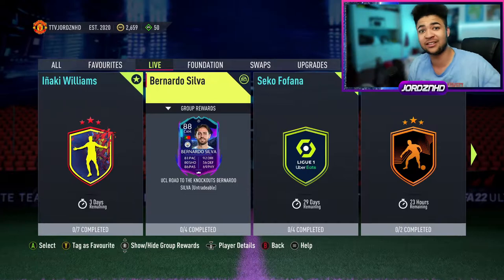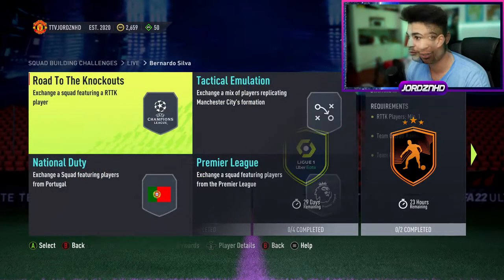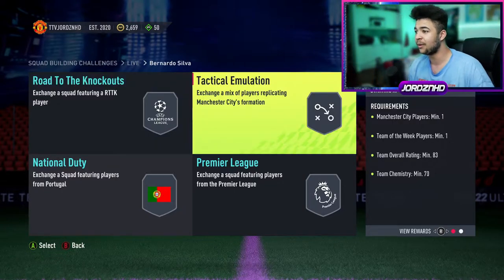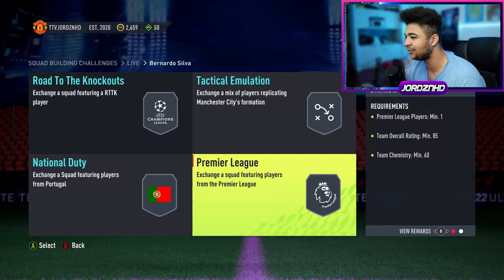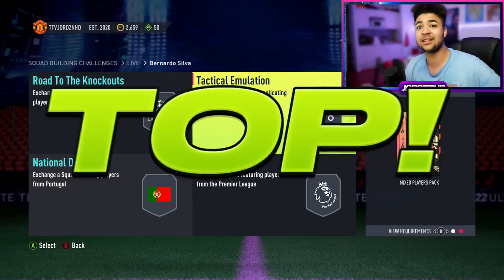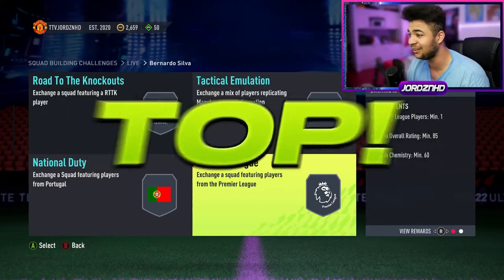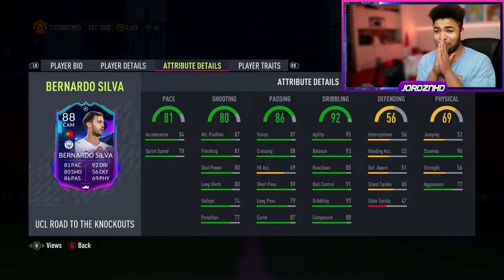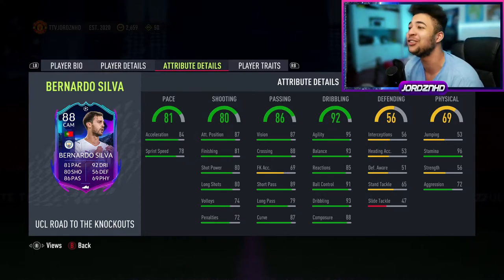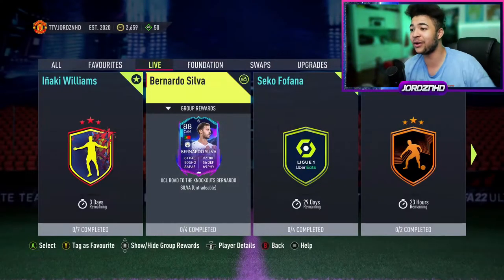A quick look at what you need to do for this SBC — it has 4 SBCs to do for this card. You've got road to the knockout player, min 1 with 82 overall 75 chem, a Man City player, team of the week 83, 70 chem, then 85 60 chem with 1 Premier League, and an 84 team of the week with a Portuguese player at 60 chem. This is a dub for the price of this SBC — you're not going wrong. If I had the fodder in the club, honestly I would, cause this card is amazing and it's going to get an upgrade. That card is going to be maxed out, so if I was you, I'd do that SBC.